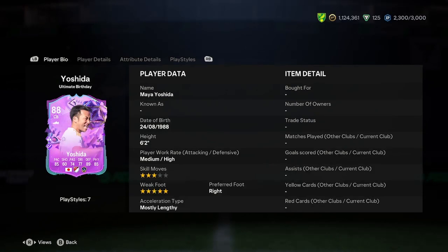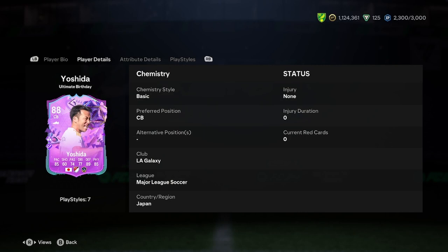What's up guys, today I'll be doing a player analysis on the new Maya Yoshida Ultimate Birthday card. So let's waste none of your beautiful people's time and jump straight into this. Yoshida's 6 foot 2, medium-high work rates, 3-star skill moves, 5-star weak foot, right footed and mostly lengthy. I mean, that's a good start.